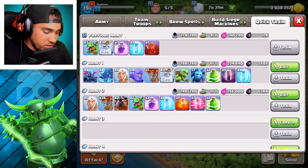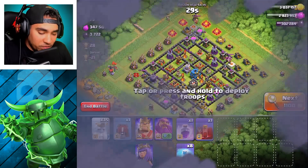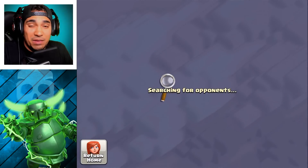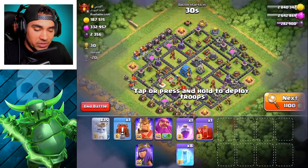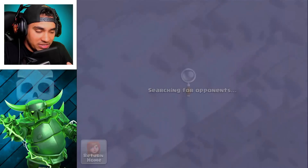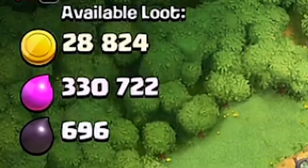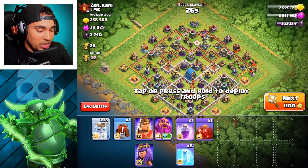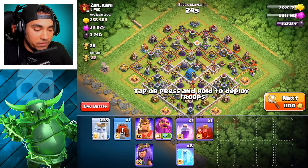All right, let's see if we can do some farming. We just gotta find a good base. I'm in Champions and there's nothing over here — yikes. Maybe I should drop some cups just to find some loot. This is insane, 28 gold? Get out of here. They should have like a filter where you can't search bases unless you have the gold requirement I'm looking for.